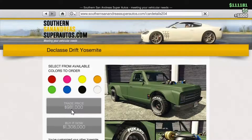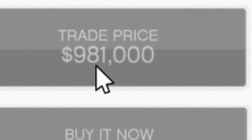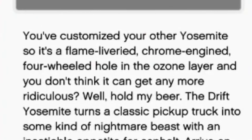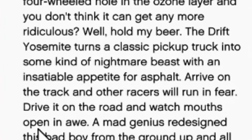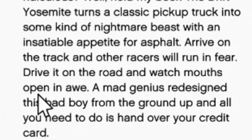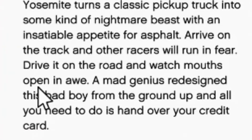This is the brand new vehicle, the Declassy Drift Yosemite. Trade price is $181,000, buy it now for $1.3 million. You've customized your other Yosemites — a flame-livered chrome engine, four-wheeled hole in the ozone layer — and you don't think it can get any more ridiculous? Well, hold my beer. The Drift Yosemite turns the classic pickup truck into some kind of nightmare beast with an insatiable appetite for asphalt. Arrive on the track and other racers will run in fear; drive it on the road and watch the mouths open in awe. Bad idea to hand over your credit card unless your name is Tom.